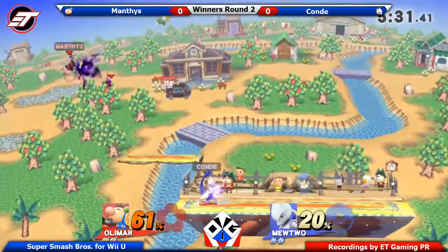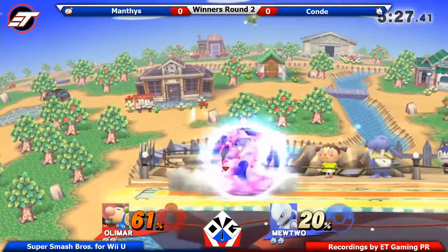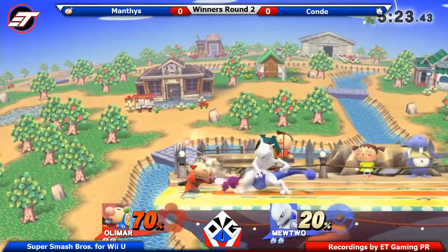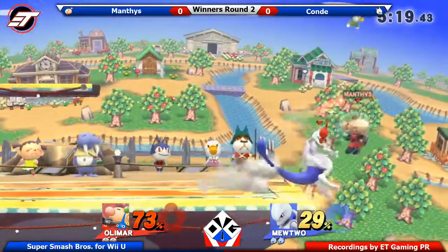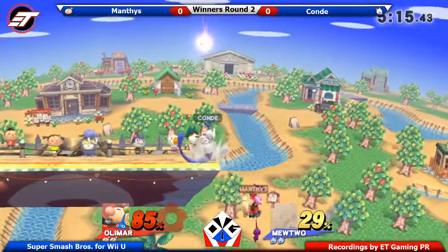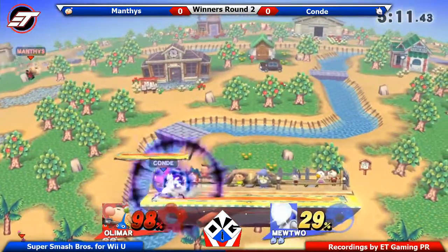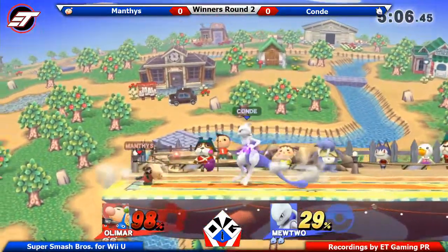We're seeing Conder keeping the pressure on Mantis, not letting him do too much with his pigment. Because that's the key — you want to take out as many pigments as possible when you're the opponent of an Olimar player. That means he only has a couple moves to use — the jab, the up tilt, and the down tilt.